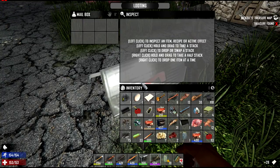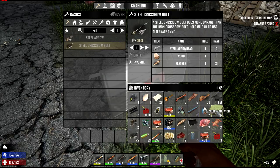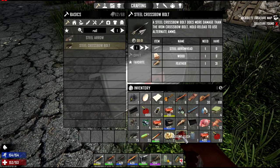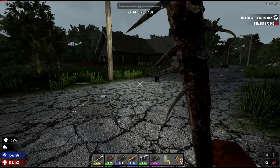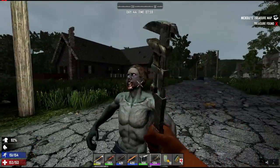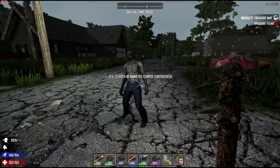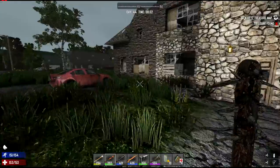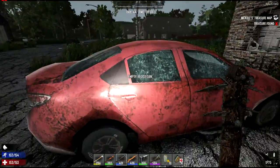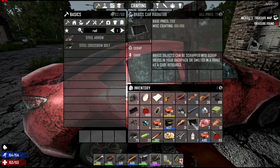Hey, this place looks like the loot has respawned here. Cool. Sort some of this stuff. Gotta make room. I can drink the water. Ah, there's the zombie. Switch — damn it. Don't hit me with the wrench, that ain't going so good. Well, maybe it hasn't respawned — I just must have missed that mailbox the first time we were here.